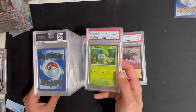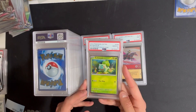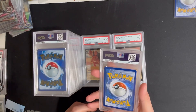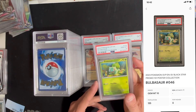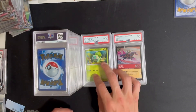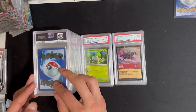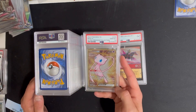Moana got the 10. This Bulbasaur from the poster collection promo — I was shocked it got the 10 because I was like, this is going to nine because of centering, but I guess it was in range. It's a fairly low pop, I think less than 100, but I'll take that as a 10. I'm probably going to tuck that one. The Mew metal card from the UPC got a 10.